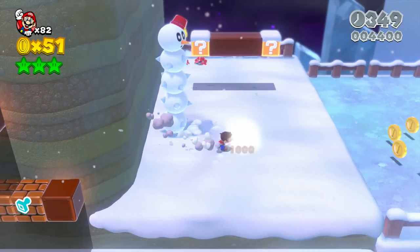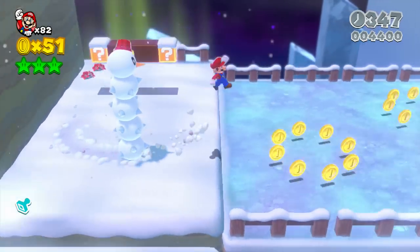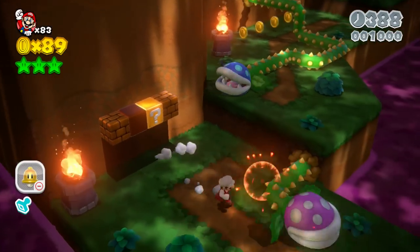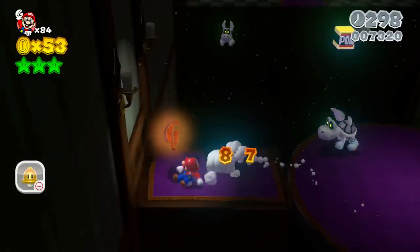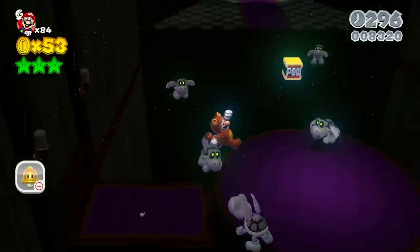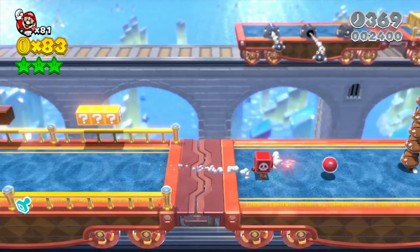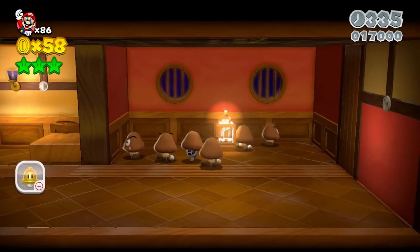Anyone remotely familiar with the Mario series will recognize the Super Mushroom and Fire Flower, both of which reprise their roles in 3D World. 3D World also marks the return of several past Mario power-ups, including the Tanooki Suit and the Mega Mushroom, but it also introduces a number of fun new abilities and disguises, many of which are given a tragically brief time to shine.